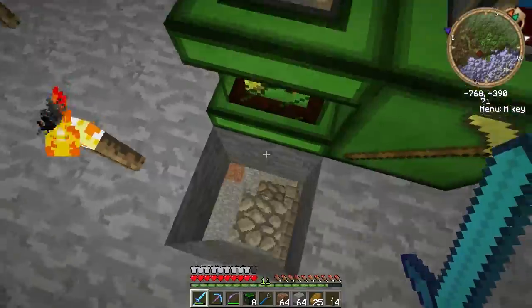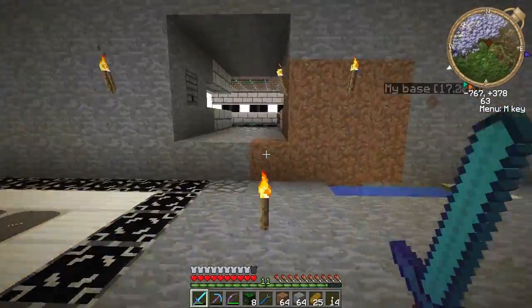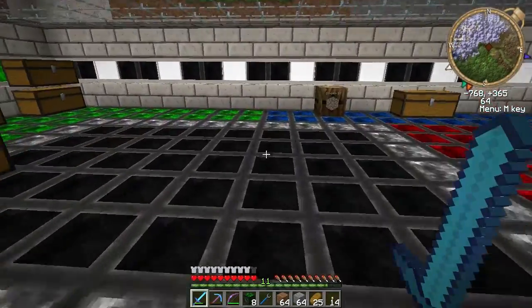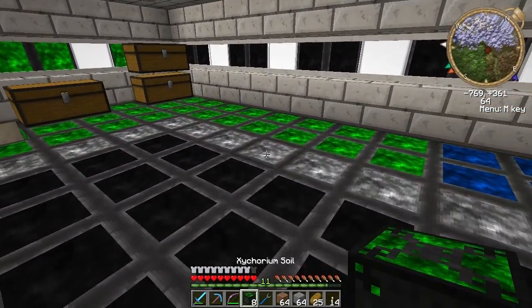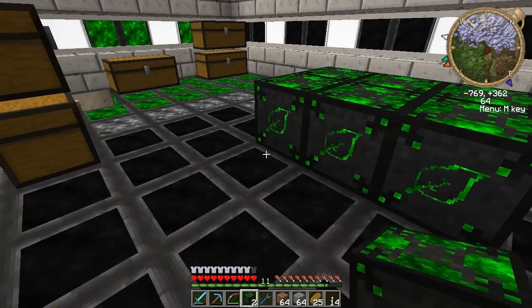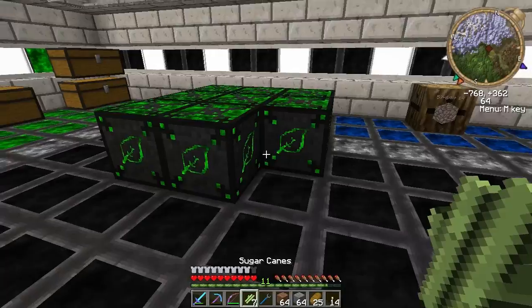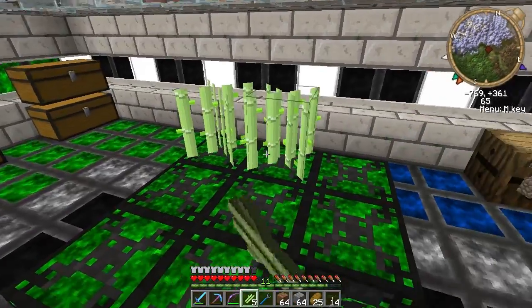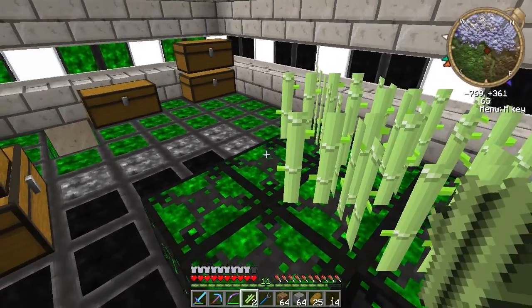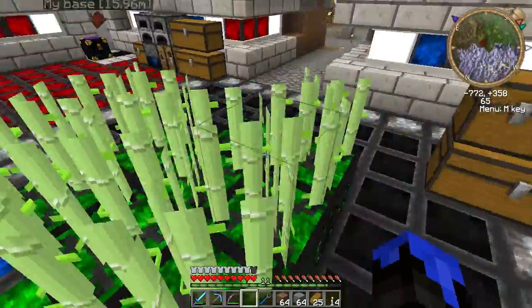This makes the material investment in creating this farm that requires no power a little bit higher, but it definitely is worth it. You can stack them all right next to each other, so it's no longer low efficiency — it's 100% efficient.